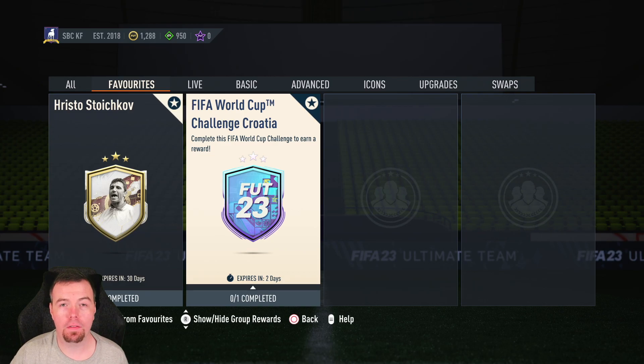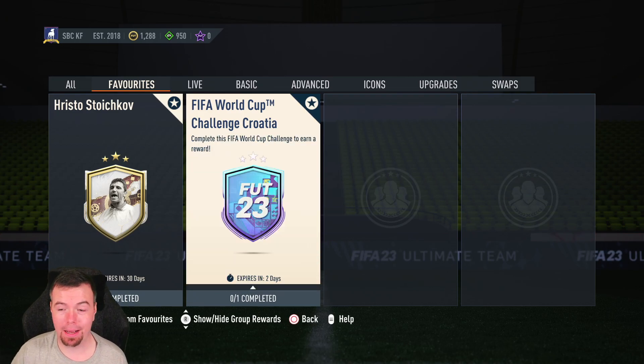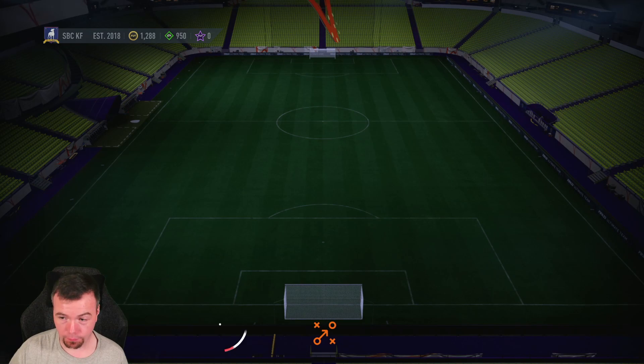Yo guys, what's going on, King Flipper here and welcome to another FIFA World Cup SBC video. Today we have Challenge Croatia which gives us a rare electrum players pack, which is a 30k pack. It's a good pack and it's not too expensive to do as well, which is pretty good.